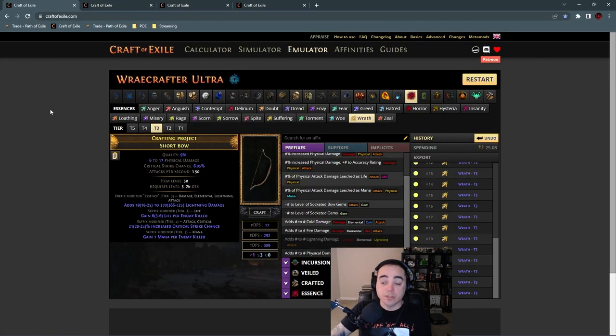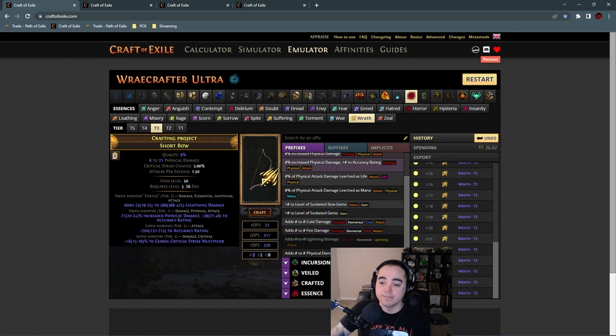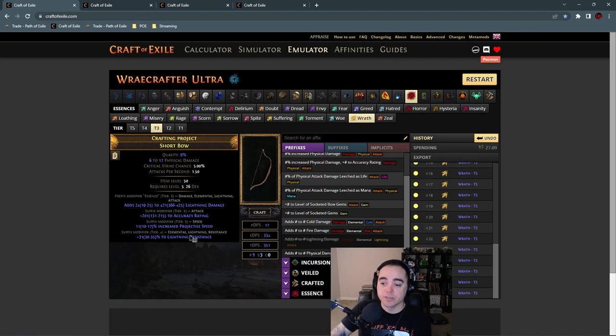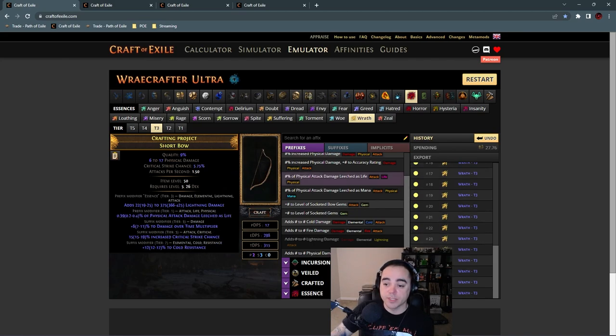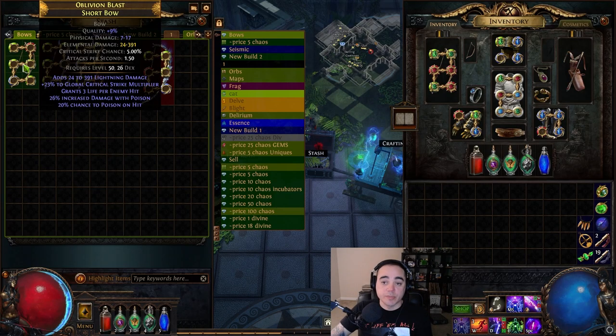You'll just spam it with Screaming Essences of Wrath. We'll pull up Craft of Exile — tier three Wrath — and you just keep spamming until you get some resistances, maybe some accuracy, some additional damage. If you're starting out right at level 50, aim for some resistance, maybe some extra dex, and the mana per enemy killed, because mana is rough in the beginning. Screaming Essences of Wrath are super cheap, so just spam until you get what you need.